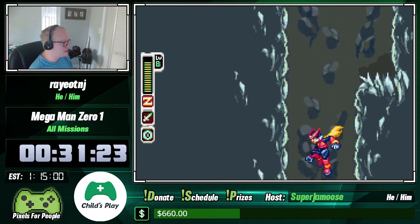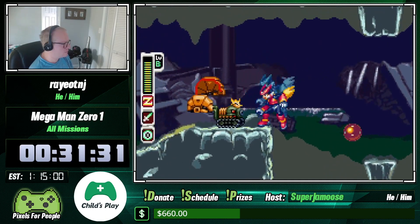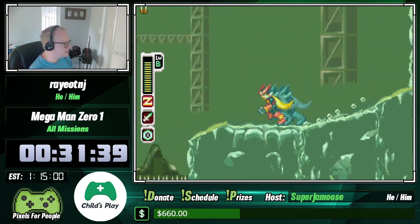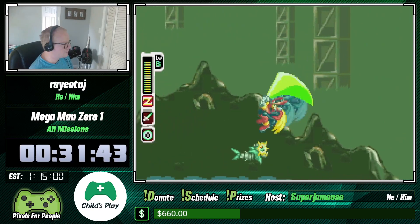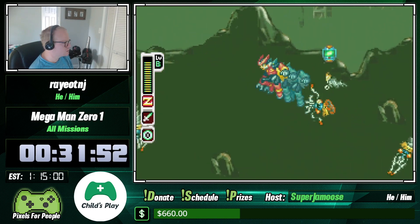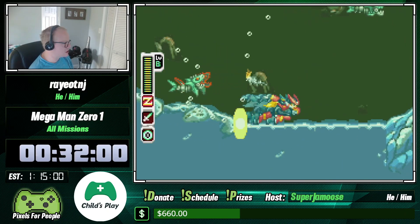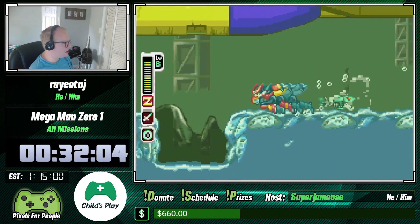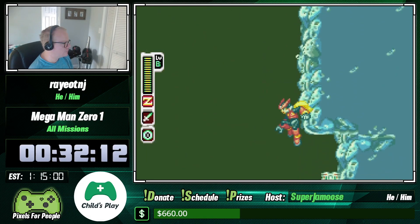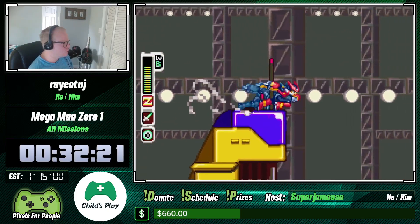Now things are a little different — global warming has hit this underground area. There's no more ice, it has melted. There is a skip you can do here but I haven't been able to get the timing down for it, so we're not doing it. I also want to get one small safety here: I'm going to fall down and get that elf, which gives you a full health refill as long as it's downloaded into your system. Very helpful going into the final area.